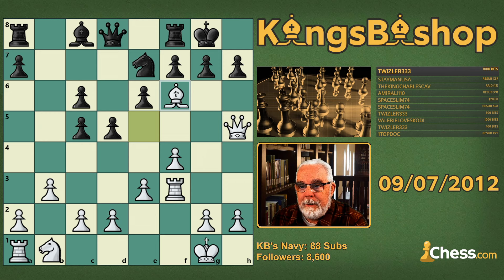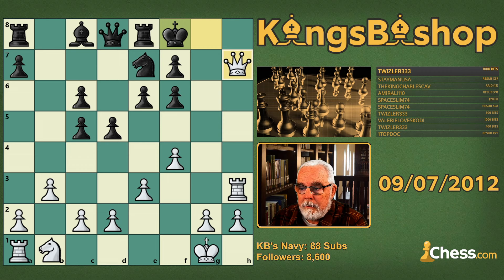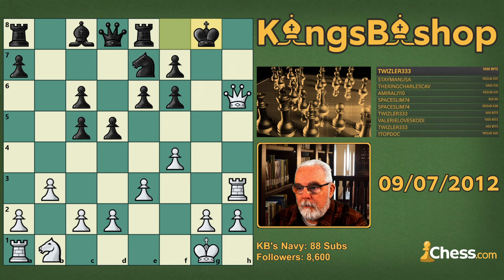Why did he resign? He resigned because there's nothing good you can do about this attack against h7. Rook to h3, and take the pawn. Don't give check on the 8th because the knight interposes and the king escapes. Force the king back with queen h6 check, and now you can give checkmate on h8. Bada-bing, bada-boom.